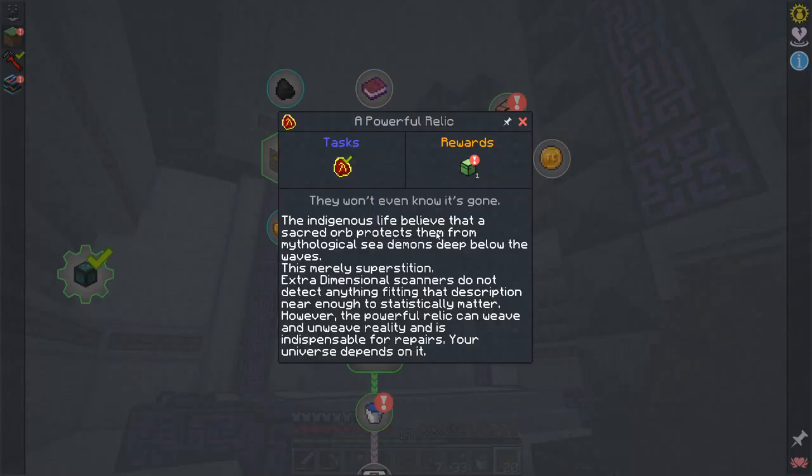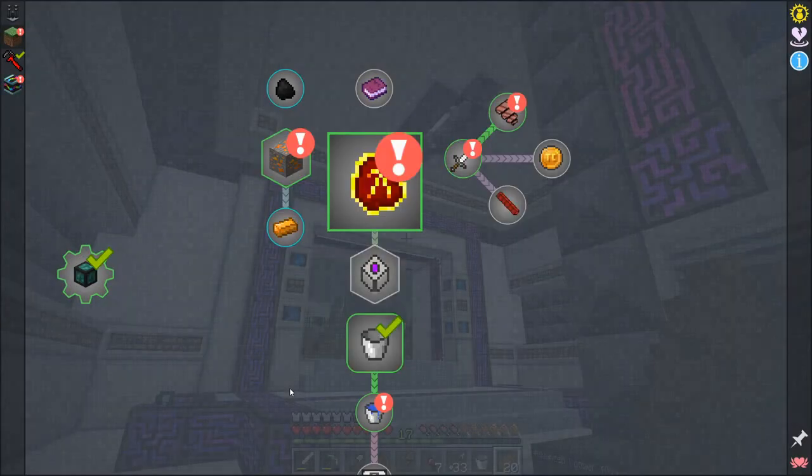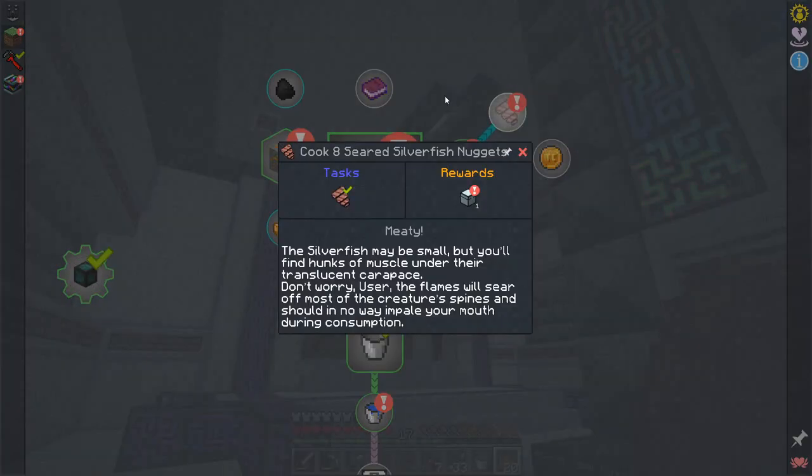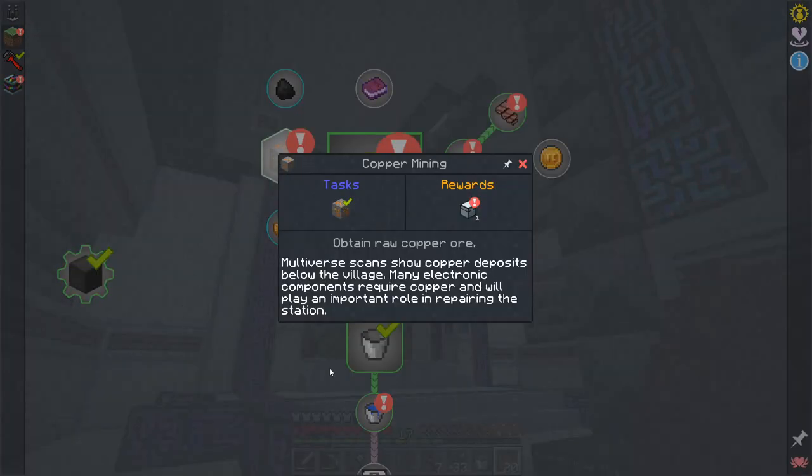The indigenous life believes that a sacred orb protects them from mythological sea demons deep below the waves. It's merely superstition - extradimensional scanners do not detect anything fitting that description near enough to statistically matter. However, the powerful relic can weave and unweave reality and is indispensable for repairs. Your universe depends on it. Also: purify your human sustenance sources, you want rotten wheat crop away from starvation. See if you can find some grubs in this primitive plane of existence.